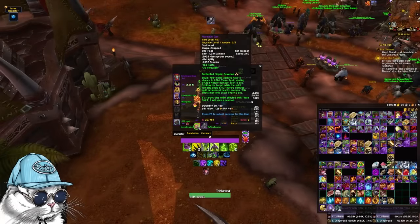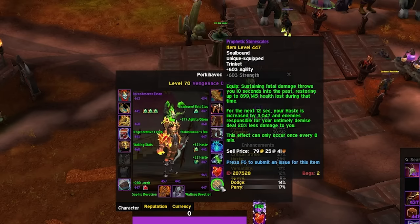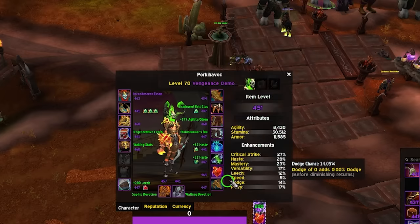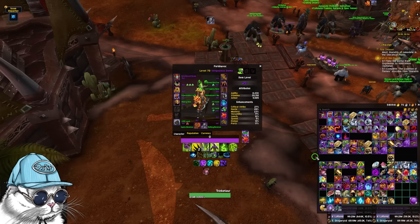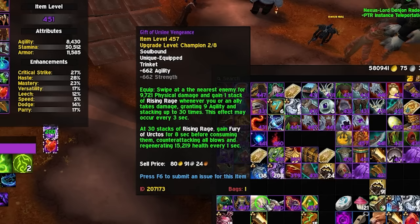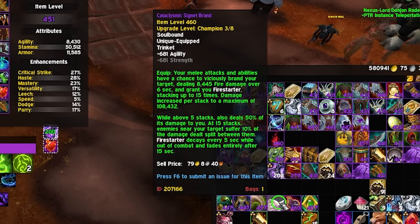This weapon from Raid will also be super good if you can get it. For trinkets, you should go for the Prophetic Stone Scales, which comes from Dawn of the Infinite — this is a cheat death trinket, super good, highly recommend. For the second trinket, I would go for the Fyrakk trinket, which comes from the last boss, giving you a large absorb on a minute and a half cooldown and decent damage. Other options include raid trinkets for good damage, like Augury, and there's also a really good stat stick from Raid.